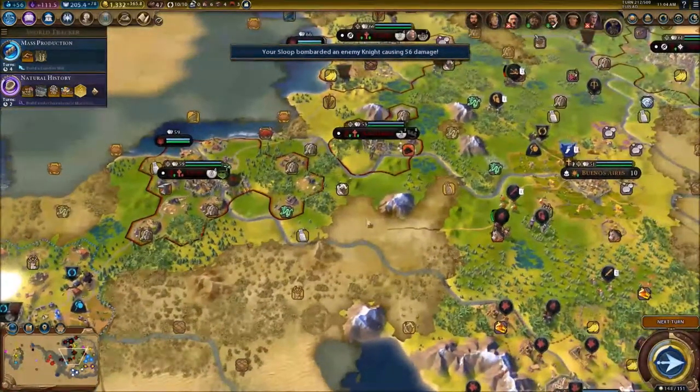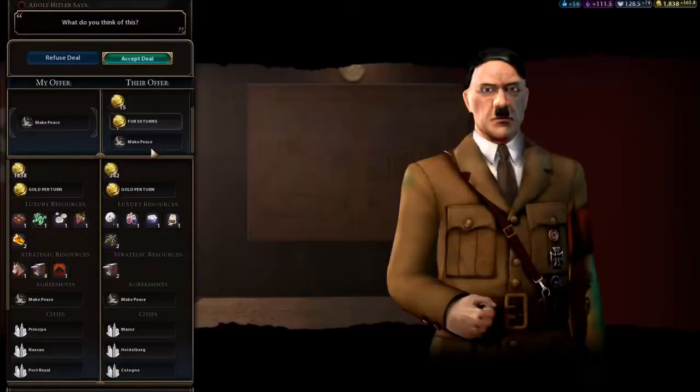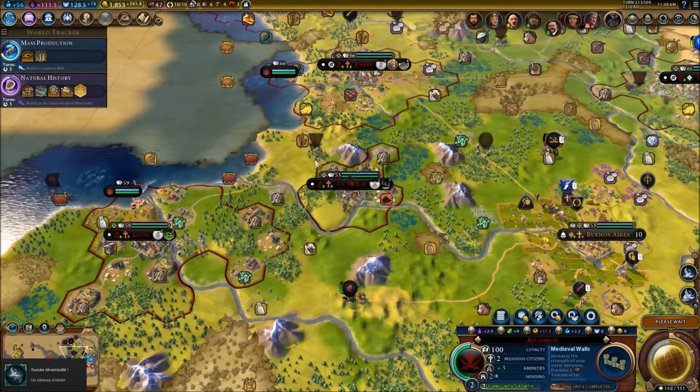Germany wants to make peace. I don't know why they declared war on us — pretty stupid. They're offering 15 gold and one gold per turn, plus olives. Since they're really far away and I want to focus money on things other than the military, I'm going to accept the peace deal and focus our efforts on Rome instead.